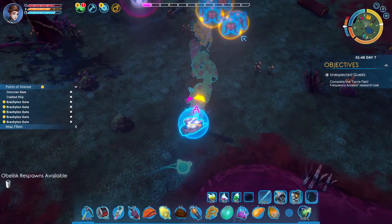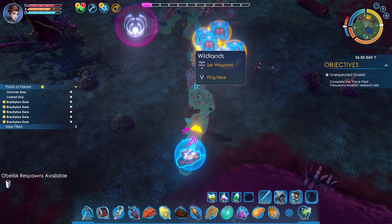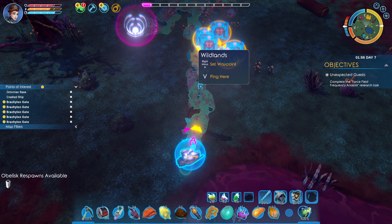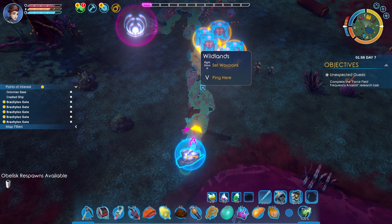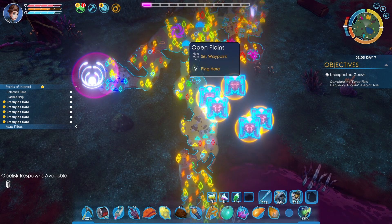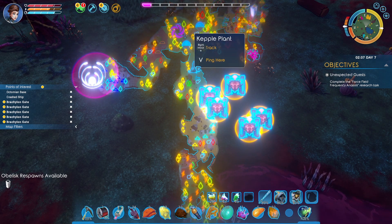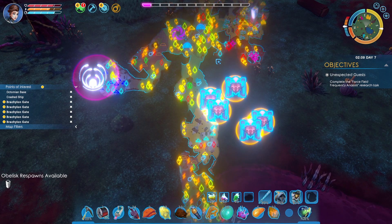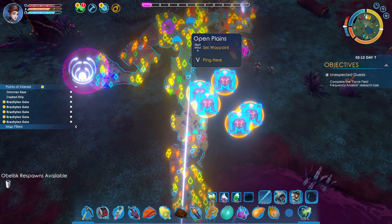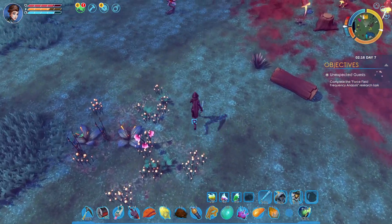We do need to set up a base, guys. Maybe somewhere here — no, not in the murky. Maybe somewhere here. We might build a little, if we can. We'll see if we can research enough to build some sort of base. Maybe up here — yeah, up here might be better, actually, cause it's kind of up around the middle of everything. We'll throw a base up here somewhere. We put a white marker there just so we know exactly what we're doing, and we are going to check our research.